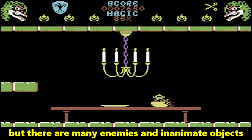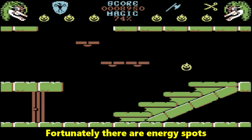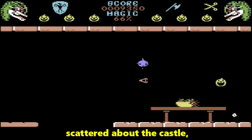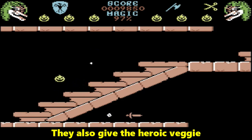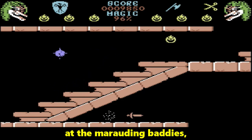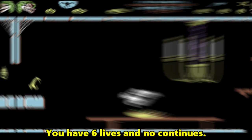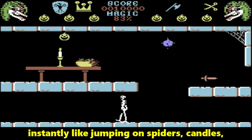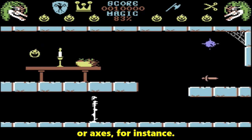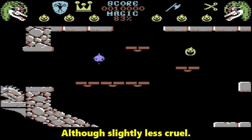Large falls don't kill the pumpkin, but there are many enemies and inanimate objects that can do just that. Fortunately, there are energy spots scattered about the castle, and these restore the pumpkin's energy when collected. They also give the heroic pumpkin the ability to fire a burst of energy at the marauding baddies, but at the expense of depleting your magic by one unit. You have six lives and no continues. There are often things sitting around that kill you instantly, like jumping on spiders, candles, or axes. This game is as hard as the original was, although slightly less cruel.